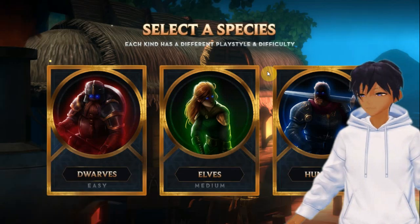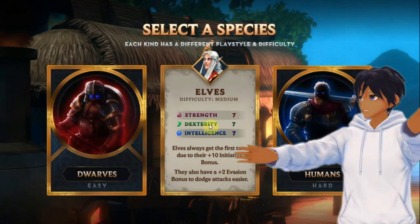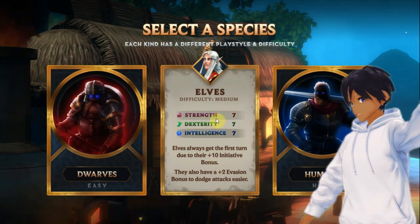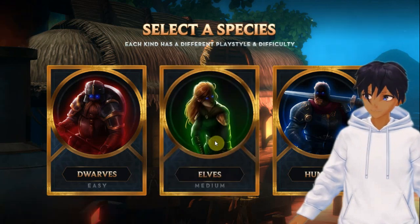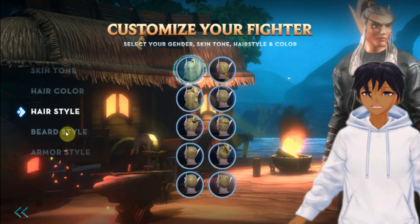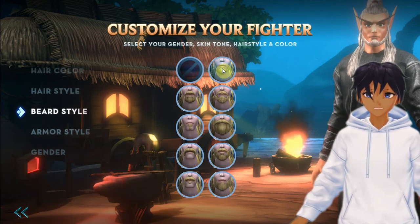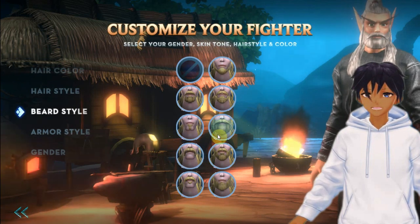Hey guys, it's Medivy. Basically, Crypto Fights is a free-to-play turn-style fantasy RPG that uses D&D dice roll combat. There's both PvE and PvP, and you get NFT gear that you can sell for real money. Unlike some of the other basic blockchain games, this one actually has decent graphics and animation and feels like a traditional game.